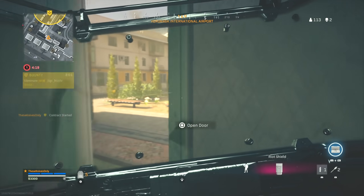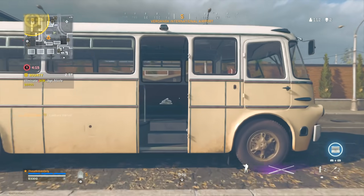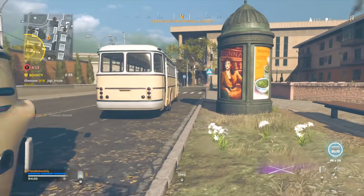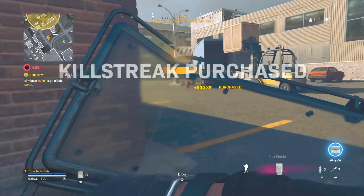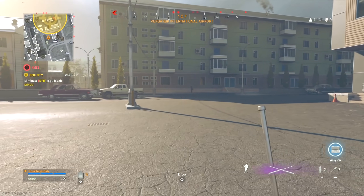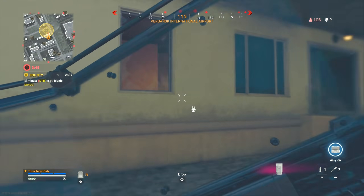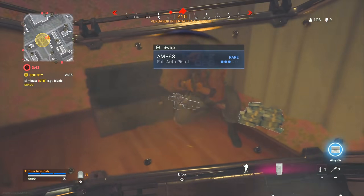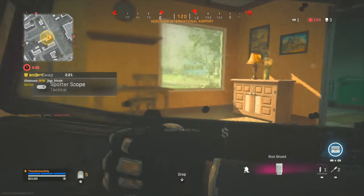Somebody back here. We don't quite have enough — oh, we'll have enough for a UAV here. Let's see if there's anybody else close. A little bit of cash. Two players over here — not just one. One down low, one up top. There he is. Got him. He didn't hit me at all — wow, that's surprising.